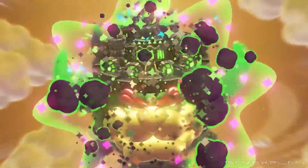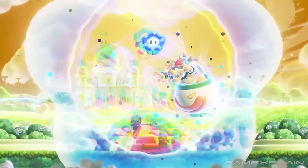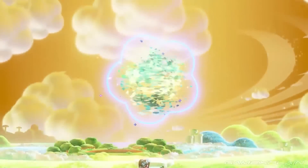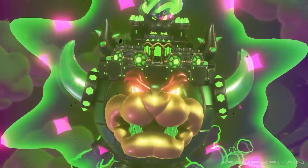Number 1. Bowser is the Castle Bowser — his Koopa Clown Car and the Flower Kingdom castle in the background all fuse together with the Wonder Flower. That doesn't just look like Bowser on the front, that's literally his face.